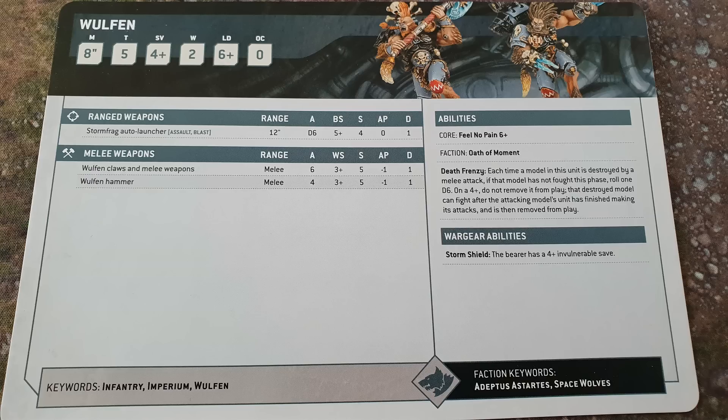Their melee weapons aren't as good anymore. They have 6 attacks at strength 5, minus 1, 1 damage. And if you give one a hammer and shield — basically Storm Shields — then it's 4 attacks at strength 5, minus 1, 1 damage. So not as killy as they used to be; all the weapons have got the same strength, AP and damage profile for simplicity's sake. At least they fight on death, I guess. Objective control of 0, however.